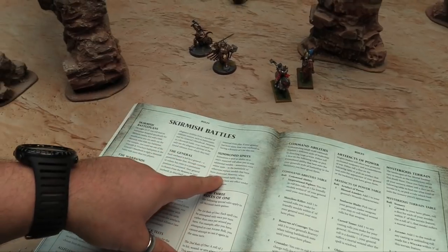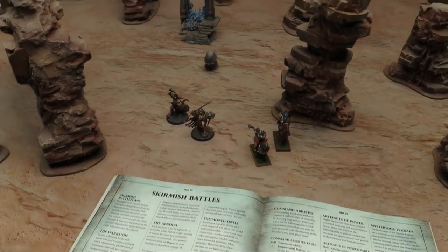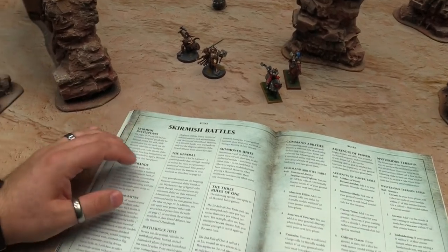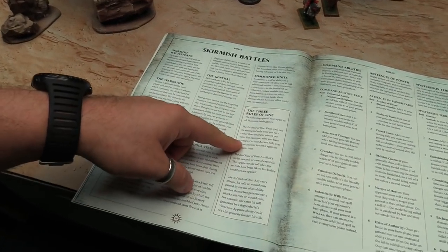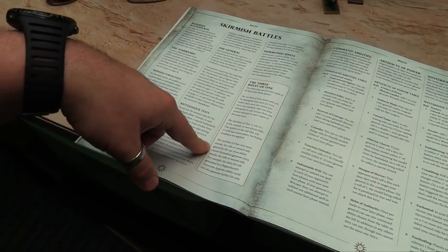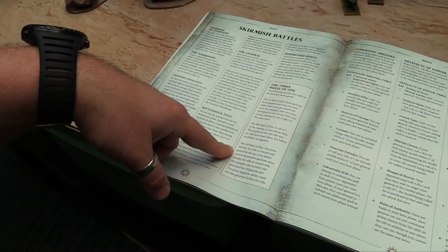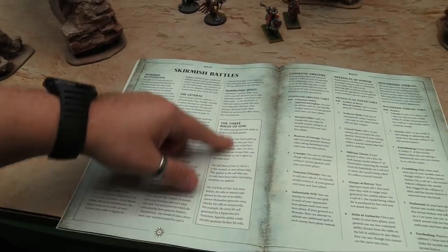Sometimes a spell or ability is supposed to add models and stuff, but in skirmish battles they never work — so no summoning at all in skirmishes. The three rules of one from the General's Handbook are in play: each spell can only be cast once per turn; hit rolls, wound rolls, and save rolls of one always fail after rerolls; and any extra attacks or hit rolls cannot generate extra things.